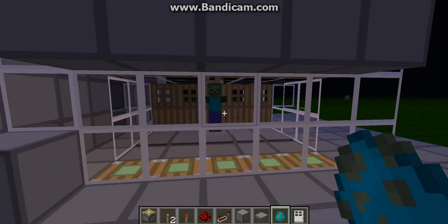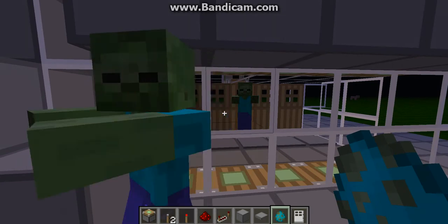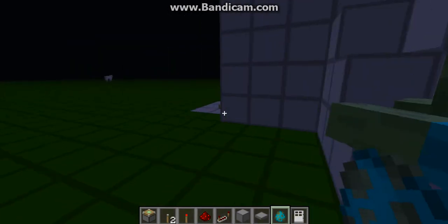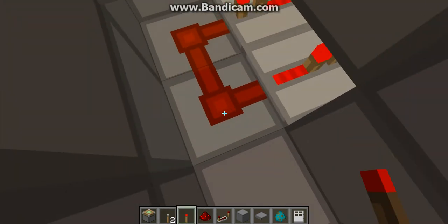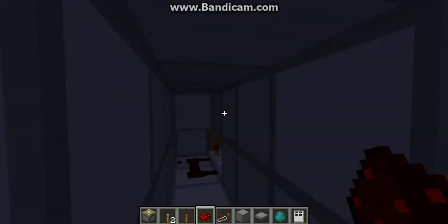If he were to come back over the pressure plates, you'd see that it won't do anything — it won't turn back on or off. That's controlled by this little thing over here. Just open up the hatch, and then if I want to let him out, I can just break that.